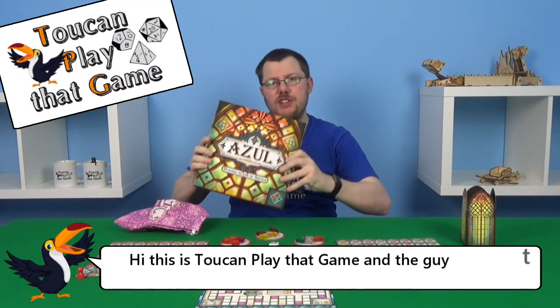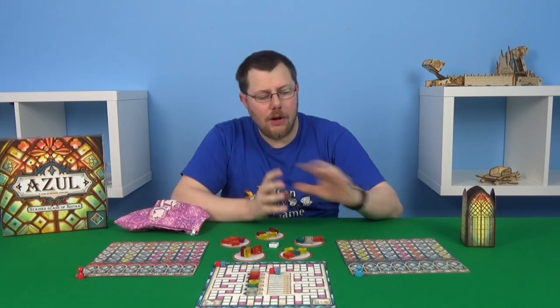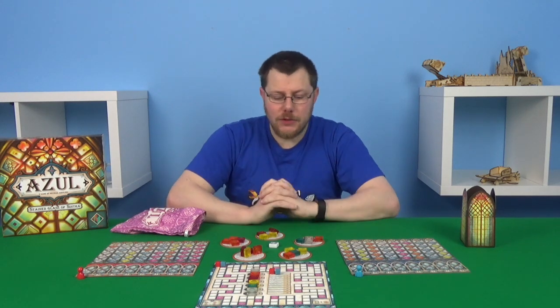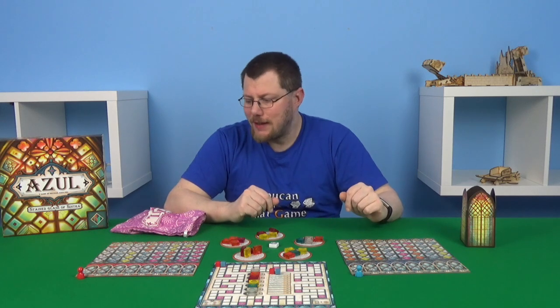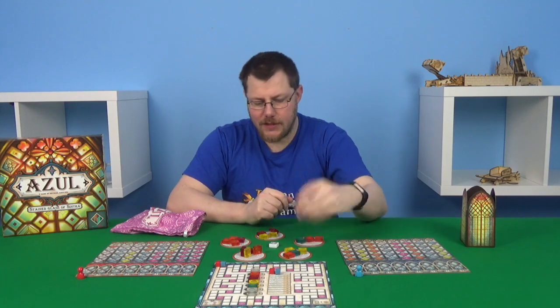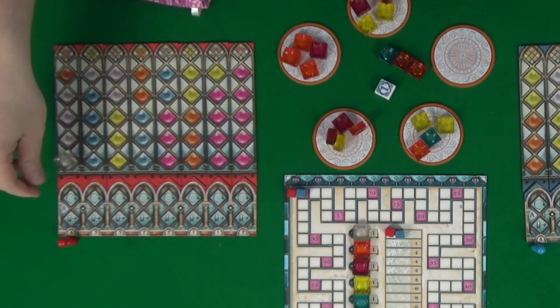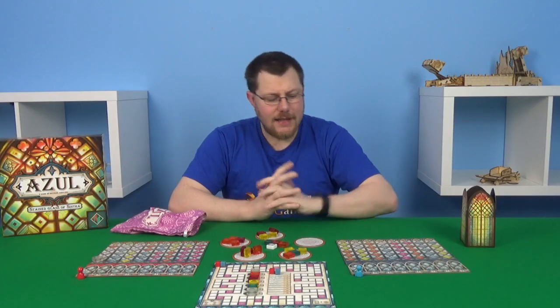Hi there and welcome to this game of Azul's Stained Glass of Sintra. We're going to have red versus blue and I'm going to be playing as blue, so hopefully I'm going to win but we'll see. Randomly determined, red is going to go first and they are going to start by taking this one clear and putting it just here on the first space of their board.